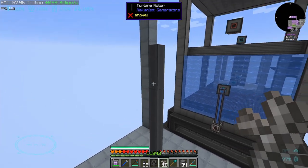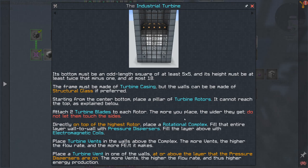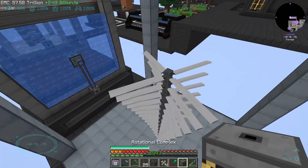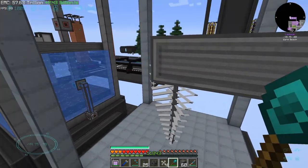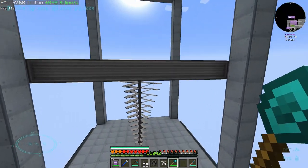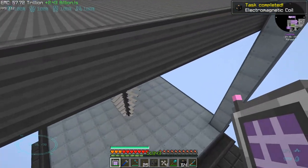We're going to have nine turbine rotors — it says it has to be an odd number, but since we don't really want it for power it doesn't really matter. We add the rotors and need one rotational complex on top. Since this is a nine by nine, we are going to need 80 pressure dispersers — nine by nine with a rotational complex in the center.